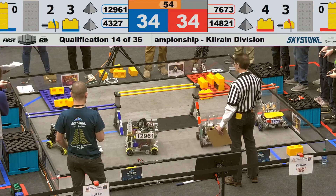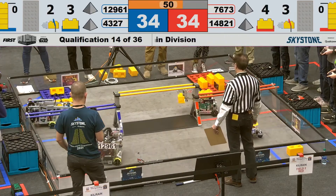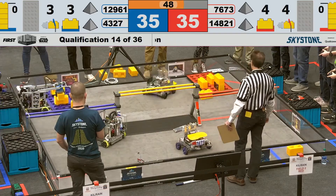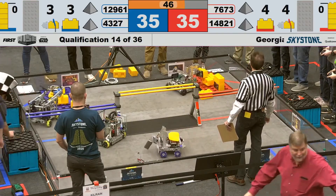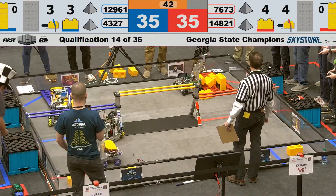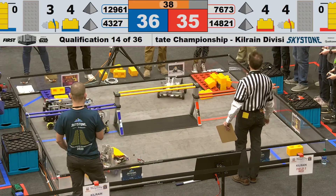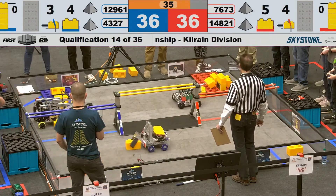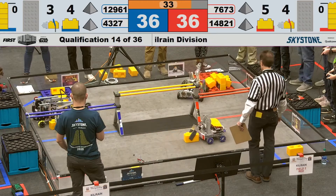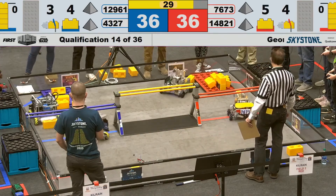Looks like we have an issue over on the blue line side where we have a game piece on the field. Coming back over, 43-27 trying to drop their game piece on — and they do! That is another one for 43-27 Silver Titans. 14-8, 21 have a lot on the red foundation currently, with one current stack.